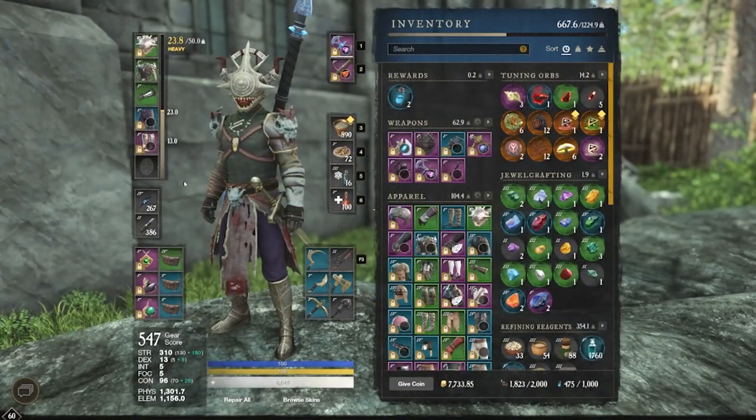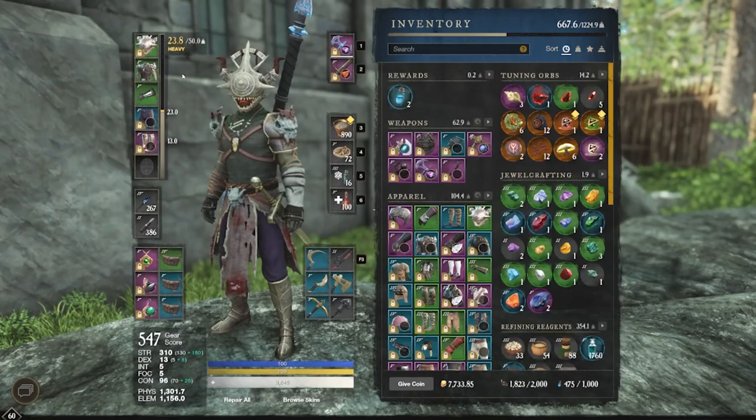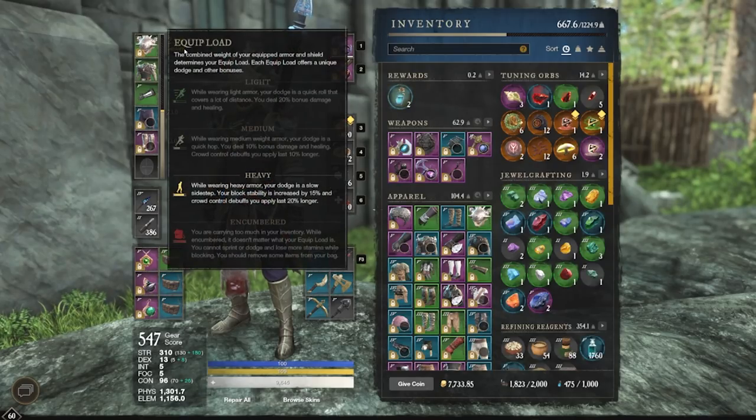So here we are at the gear. Not too much has changed, but I'm going to show everyone in case this is the first time you're seeing it. I am still going with the heavy loadout overall, because it's straight-up damage mitigation, stability, and some great crowd control. I think heavy would be the way to go even if light isn't bugged — and I think it currently is bugged. It's not doing the correct amount of damage.